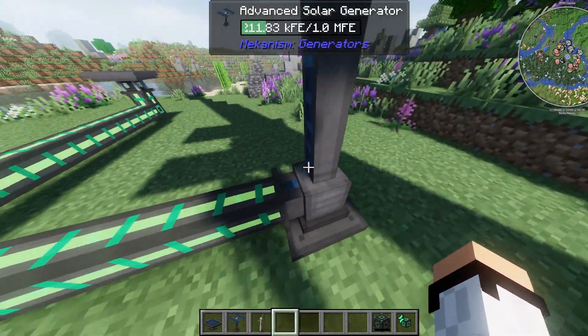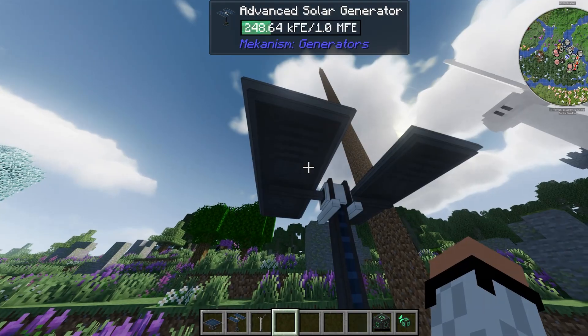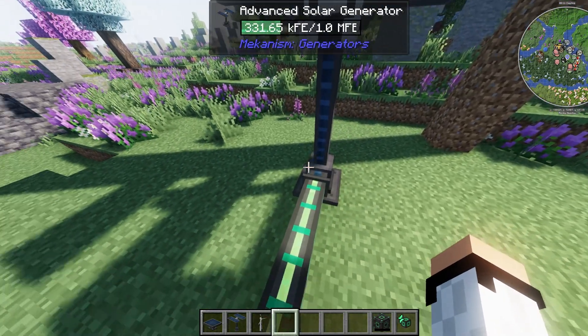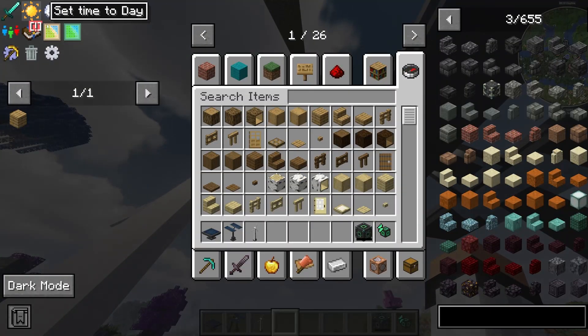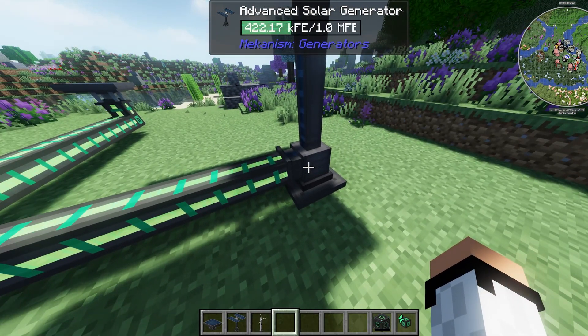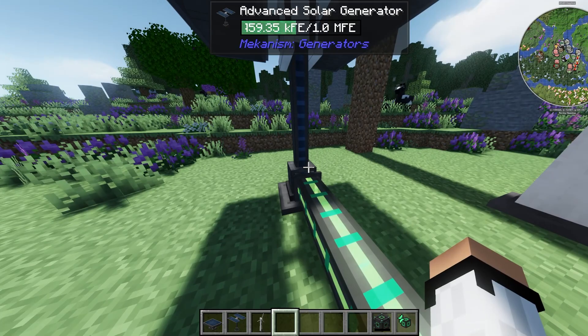We also have an advanced solar generator, which is the upgraded version of the small one — it's essentially four solar panels in one and produces 400 FE per tick. It has a 1 MFE cell battery, so it fills up very quickly. Remember this only produces energy during the daytime. I would actually recommend setting up maybe four of these and you should be absolutely fine for some time.